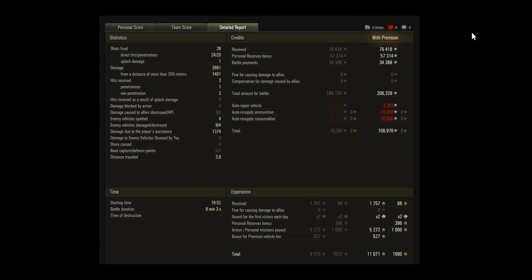How does it cost to run this tank? Well it is a premium tank, so that helps dramatically, although tier 7s don't earn as much as tier 8s. He fired 28 shots, 24 hit, and 20 penetrated — good shooting. He did fire some HE shells, that's where the splash damage comes from. He had personal reserves running as well as battle payments from the clan — total income of 206k. The ammo was costly: 74k for the heat shells. But he still ended up making a nice profit of 108k. Check out the Lunar Challenge and see whether you want to put in the effort to get this tank.